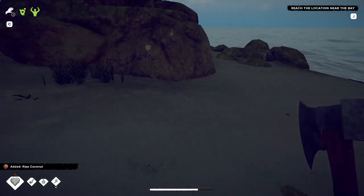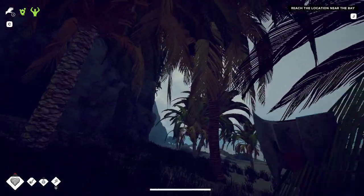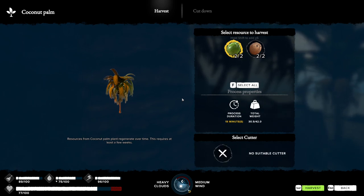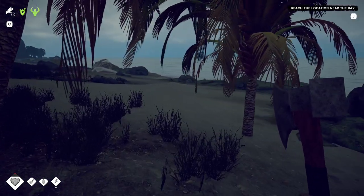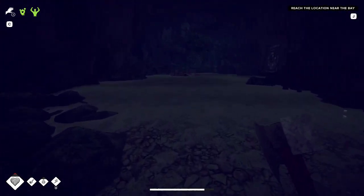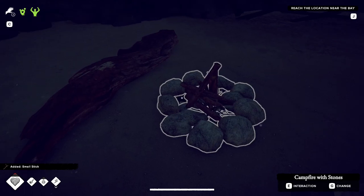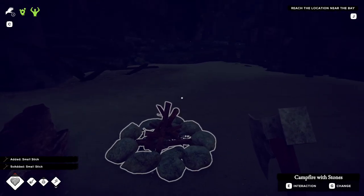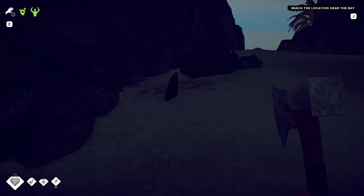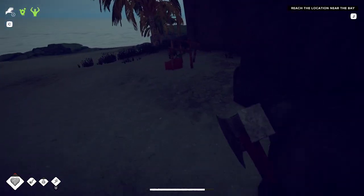Oh, coconut - I need that. These trees don't do nothing for me. What about this one? No suitable cutter. Here it is. So is there anything else in here I need before I go? I got a campfire. I could collect the wood.